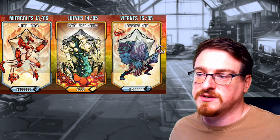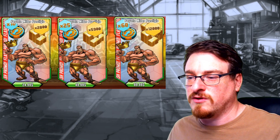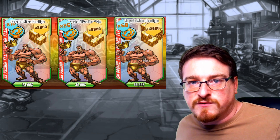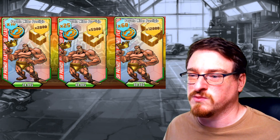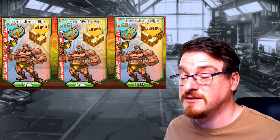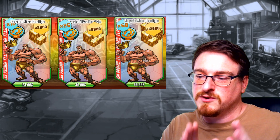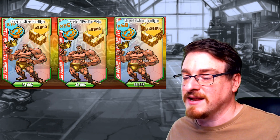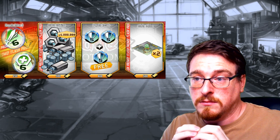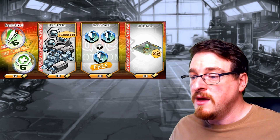Same deal — get the credit mutants if you haven't got them, check to see what the Rachni one fills out. Then you've got Midas here for real money — 25, 50, and 100. Look, I like the idea of this; games have got to try to earn money, I'm not against that. However I am against how much this is worth. Midas is not a top tier mutant, and even if that was a top tier mutant I still wouldn't charge that much. I'd say 5, 10, 20 bucks rather than 25, 50, 100.